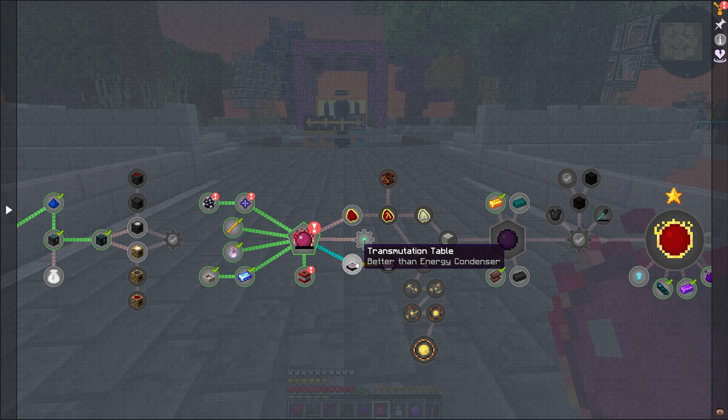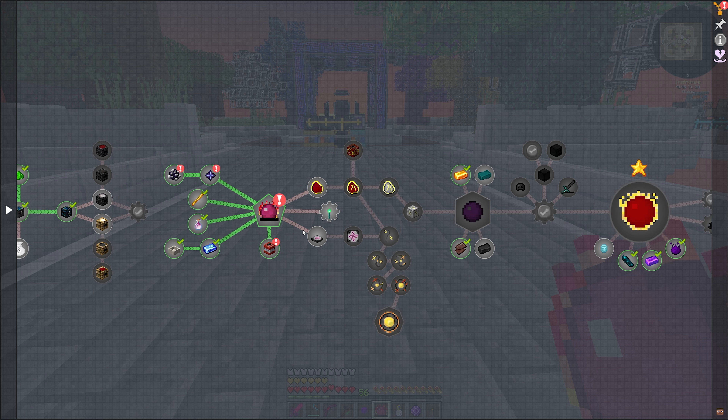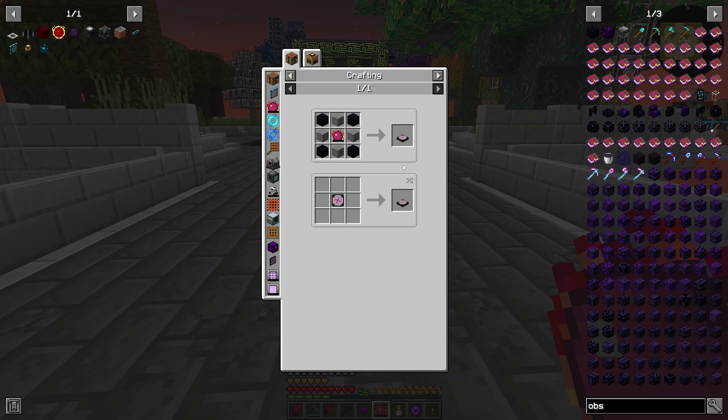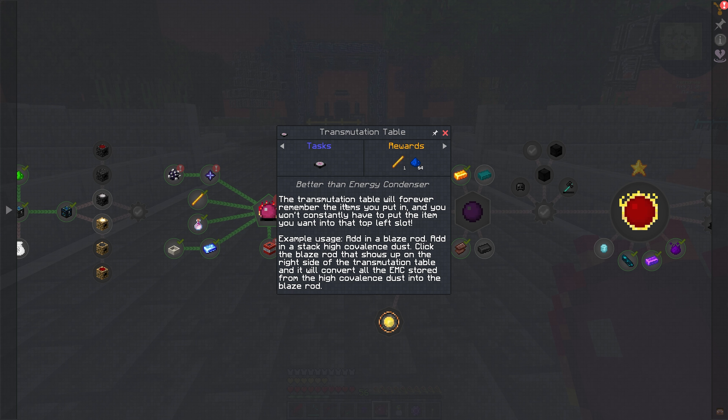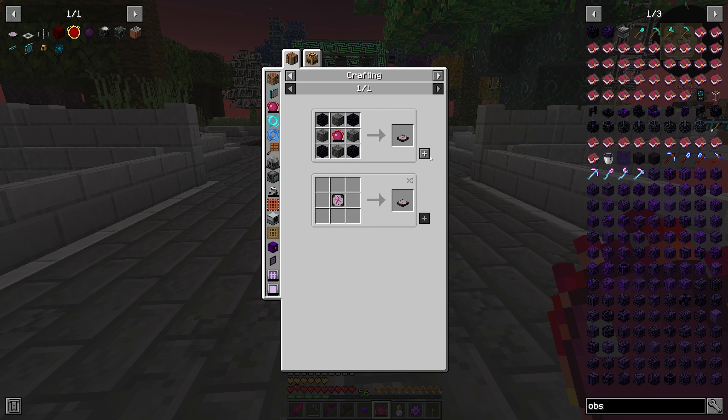So now we have a branching pathway, and those are eventually going to lead into the Klein star. The transmutation table is our next major goal. It is better than an energy condenser because it will forever remember the items you put in. You won't constantly have to put the item you want into that top left slot — just add a blaze rod and you'll be able to pull out a blaze rod. That is fantastic.